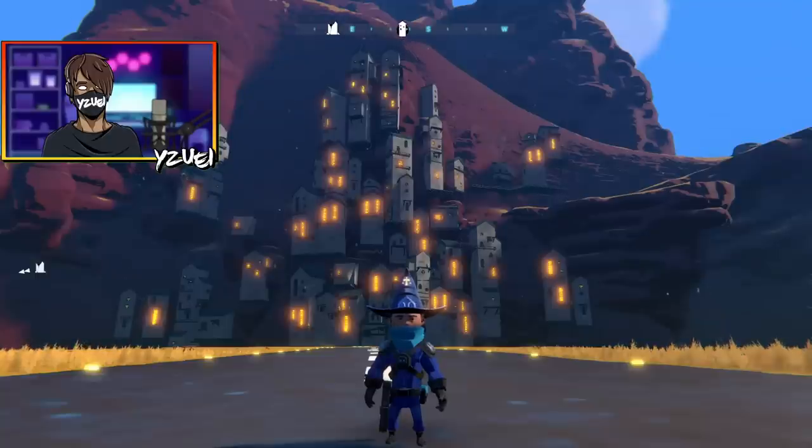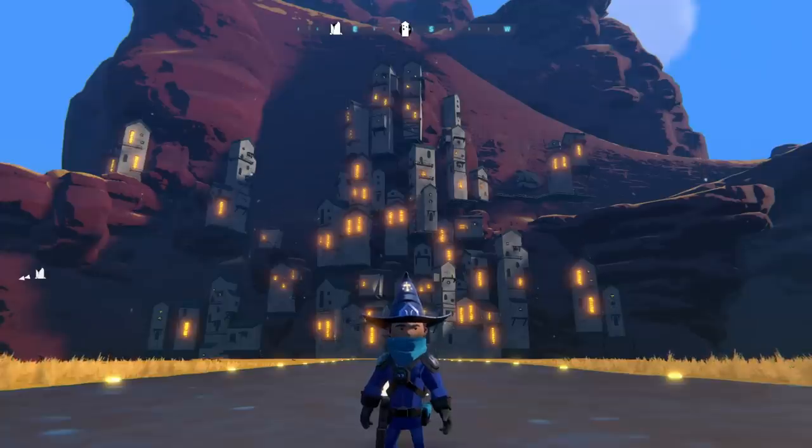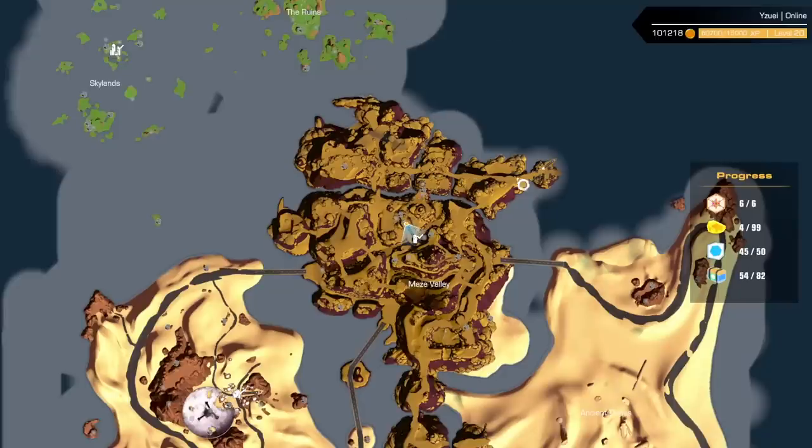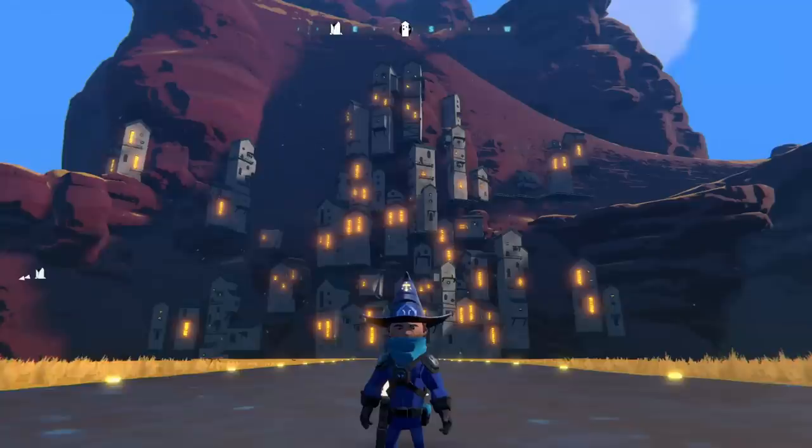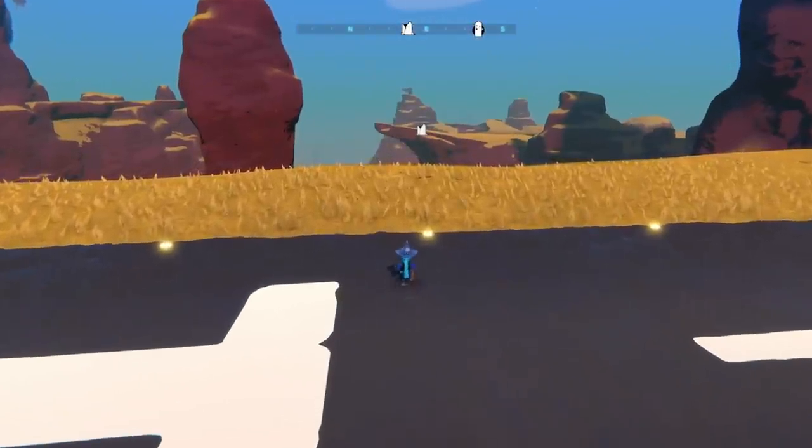Hello everybody, welcome back to another episode of the Airborne playthrough. I'm pretty sure this is going to be the last episode because we have now collected all six pieces of the ancient Chirpo weapon. The last place we need to go is all the way over here on this little airstrip. I am super anxious to get into this — I'm quite nervous. I have no idea what's in store for me, but hopefully this is going to be a really epic finale.